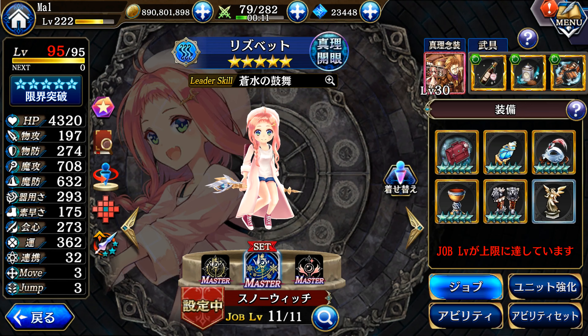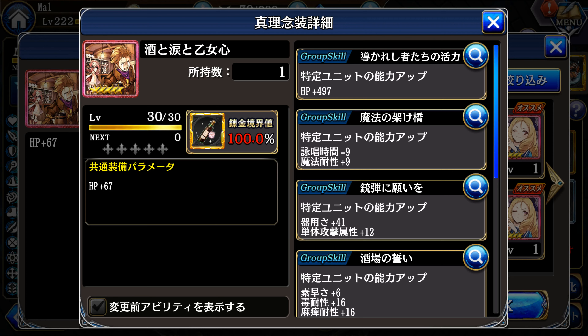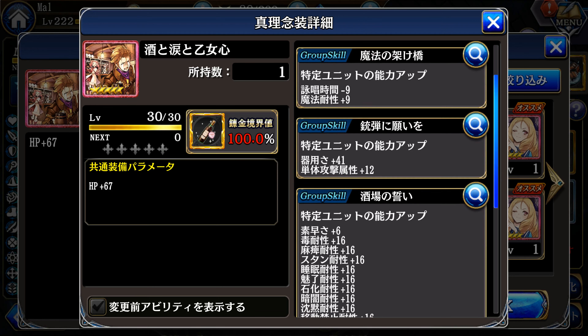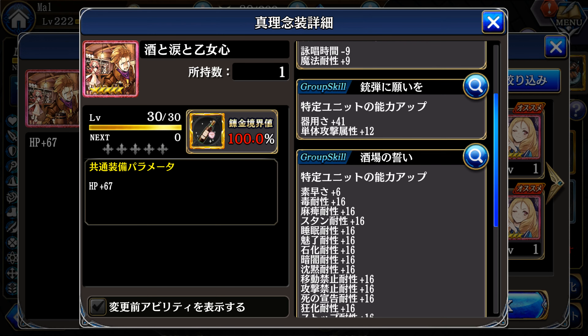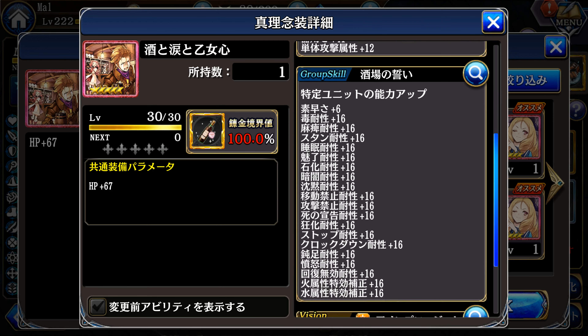Elizabeth received a Nenso along with Edgar, and it's a great one. The base stat is HP, and the group skill is also HP, encompassing all main characters currently available. The next group is Elizabeth's own group, giving magic resistance and cast time ratio down — cast time down is a great asset since most of her skills have cast times. At max limit break she also gets 20 area attack, essentially a 20 damage modifier.